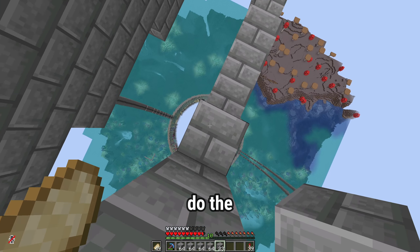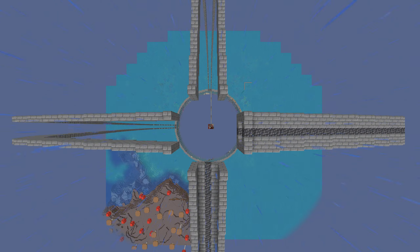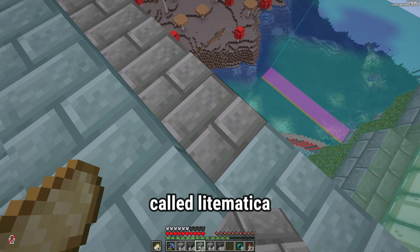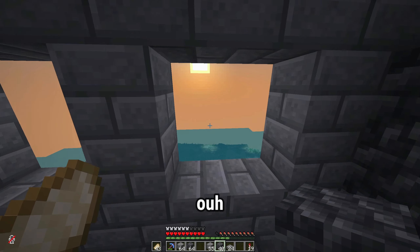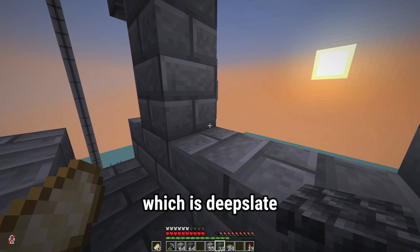We're getting close but we still need to do the inside of some of these. I have this handy little mod called Litematica which shows me which blocks go where - this is an absolute lifesaver. I just look where they need to go and then place the blocks. We do need to block it off - it's one of our accent blocks for this build which is deepslate.